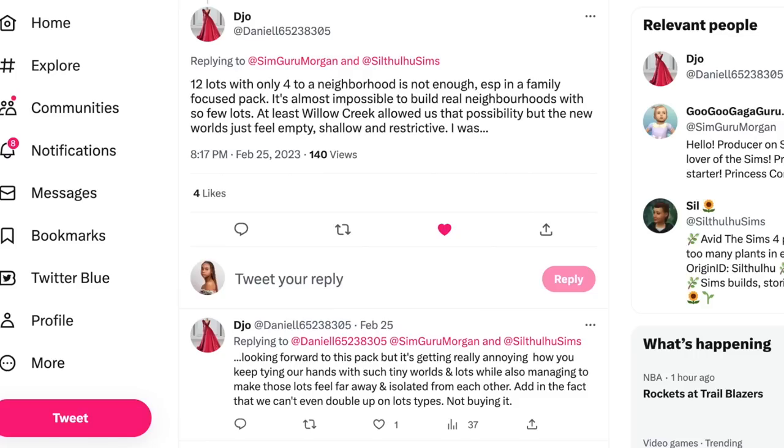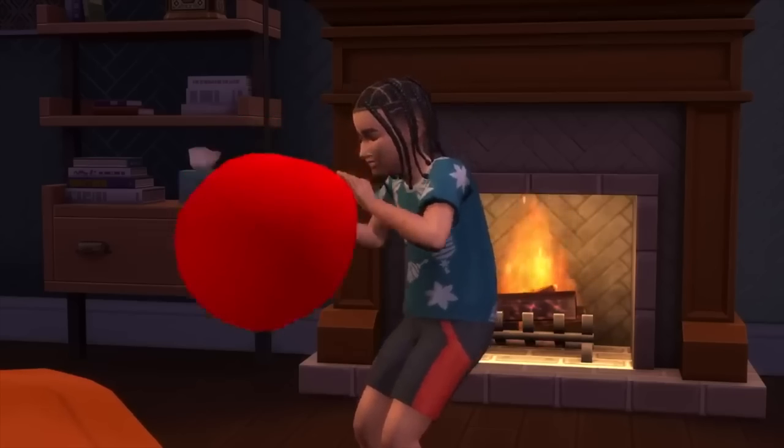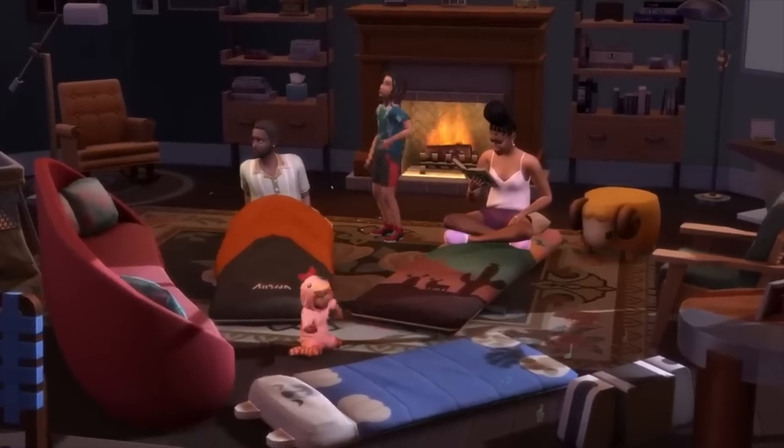De Joe said 12 lots with only four neighborhoods is not enough, especially in a family-focused pack — it's almost impossible to build real neighborhoods with so few lots. At least Willow Creek allowed for more possibility, but the new world feels empty, shallow, and restrictive. They also noted you can't even double up on lot types, and the lots feel far away and isolated from each other.